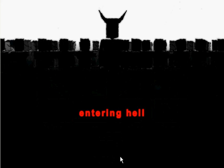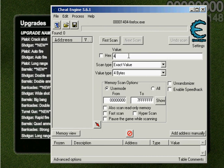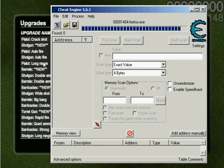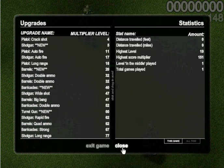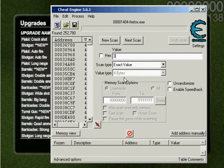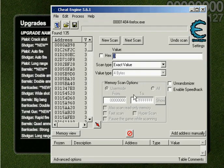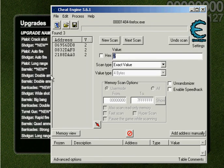Okay, what I'm going to do immediately is make my turret guns have unlimited. So pause — and you start out with 4 turret guns, so I'm going to enter 4. First scan. Then I'm going to go pause, click 5, plus 1, pause, 3. Next scan.